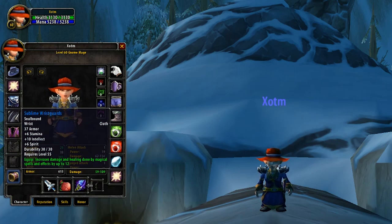Now Bracers are going to be up next, and for these we're going to use our first item from the newly added Dire Maul instance. The Sublime Wrist Guards have 10 Intellect, 6 Stamina, and 6 Spirit.